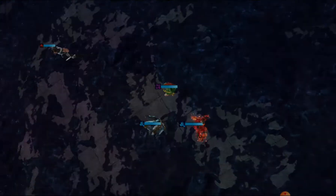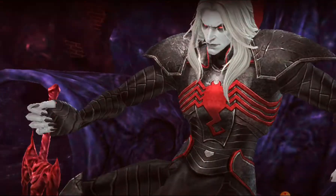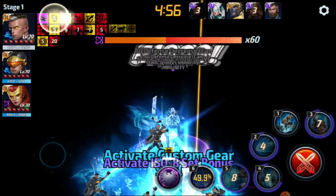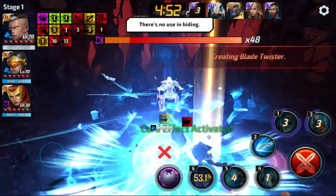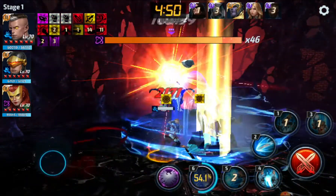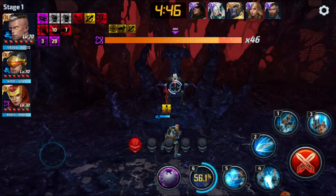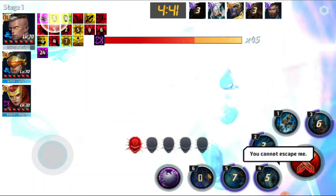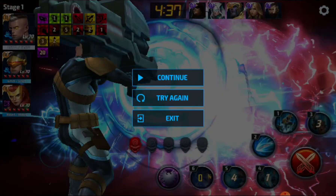For Cable, do 4-3-2-5-4 — I like to wait a few seconds. Because I have a rage on him, I do a one at the end. The crazy thing about Cable is this next part: 4-3-2-5-6, and that's pretty much all she wrote. That was a 22-second clear right there.